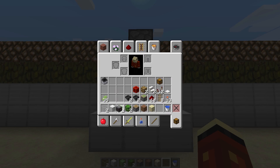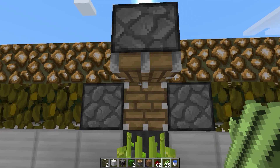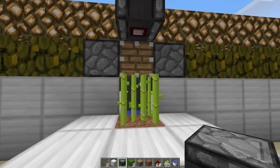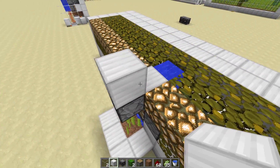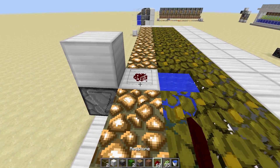Now we get on to the more simplistic part. We're going to switch to our observer block, get some redstone, and we're going to need our sugar cane. We can add our sugar cane here, get rid of that block right there, and place our observer block right there. This block is going to function to help us activate the rest of the farm.